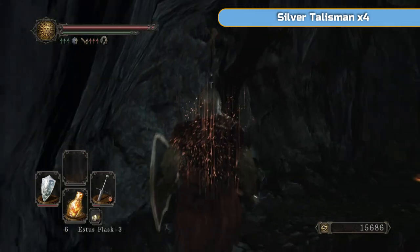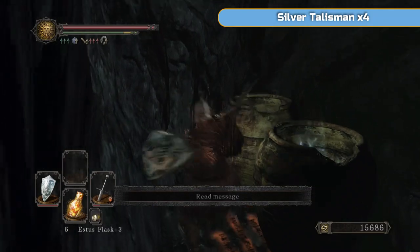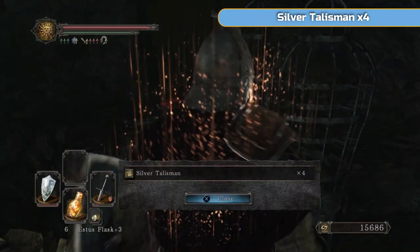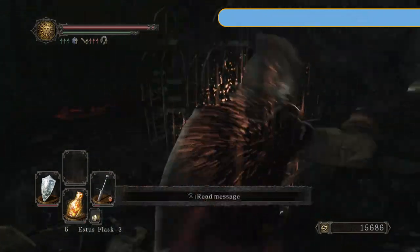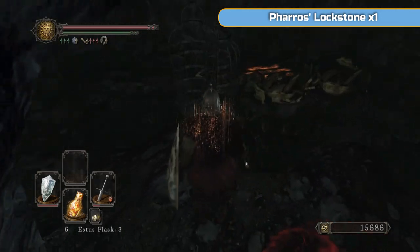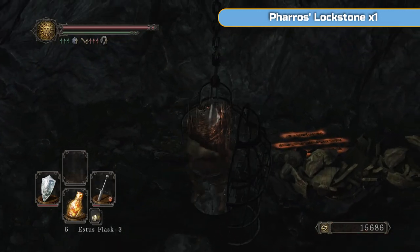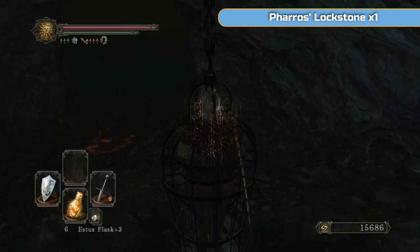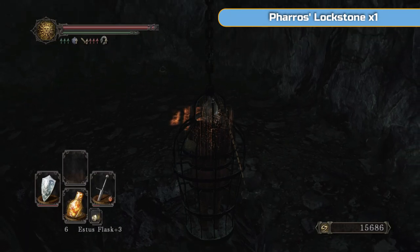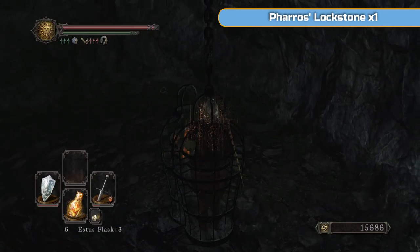If you want to walk around and get to these silver talismans, you can do. Silver talisman - you would throw them at the mimics, the chests that have teeth, and it would make them go back to sleep but you could still get their item.